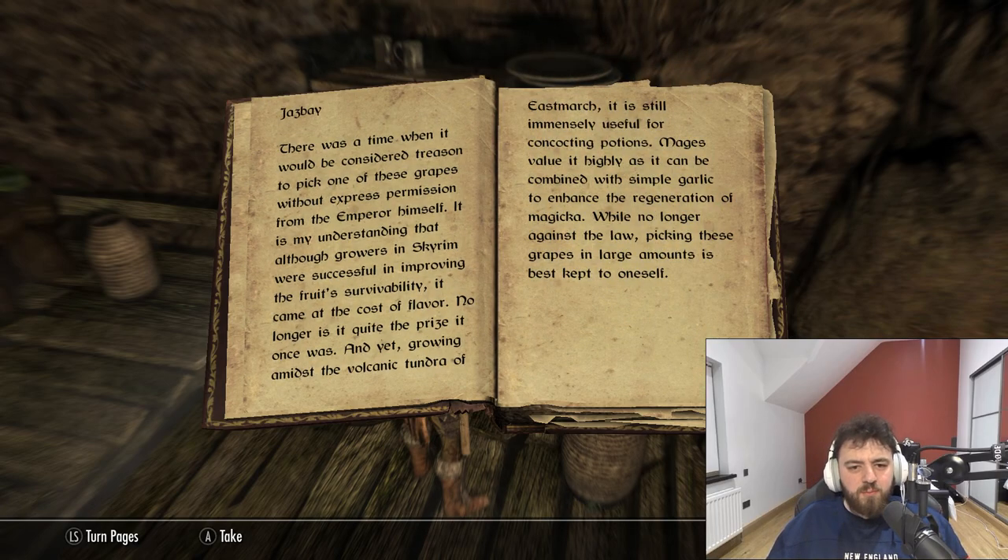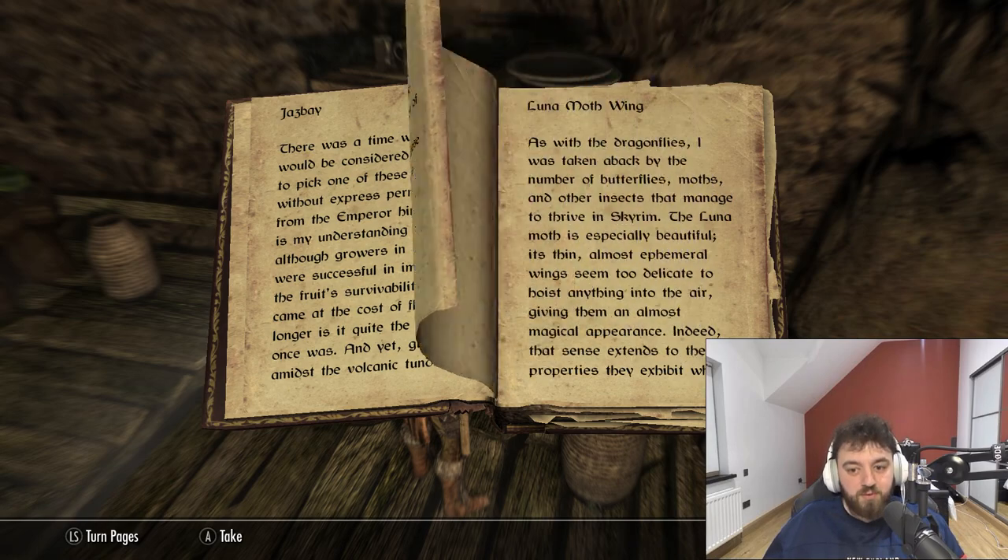There was a time when it would be considered treason to pick one of these grapes without express permission from the Emperor himself. It is my understanding that although growers in Skyrim were successful in improving this fruit's survivability, it came at the cost of flavour. No longer is it quite the prize it once was, and yet, growing amidst the volcanic tundra of Eastmarsh, it is still immensely useful for concocting potions. Mages value it highly as it can be combined with simple garlic to enhance the regeneration of Magicka. While no longer against the law, picking these grapes in large amounts is best kept to oneself.